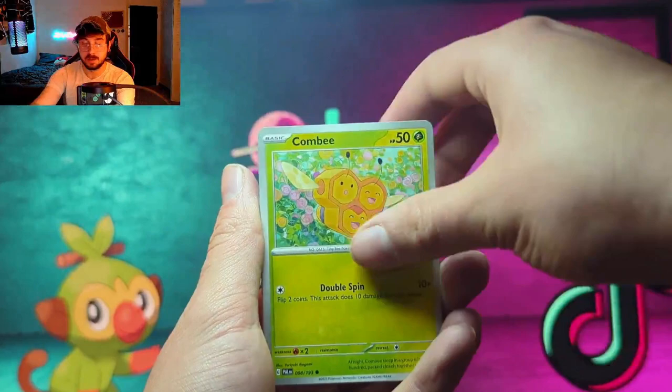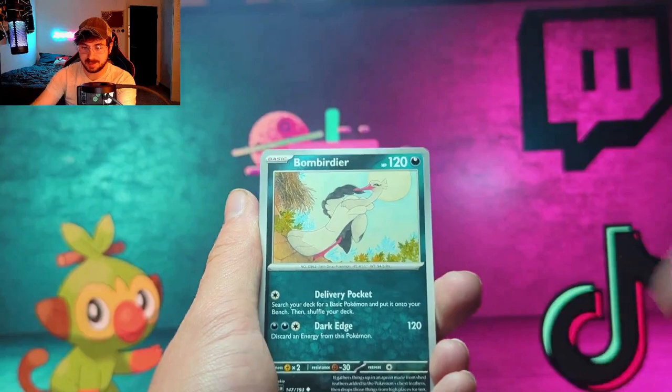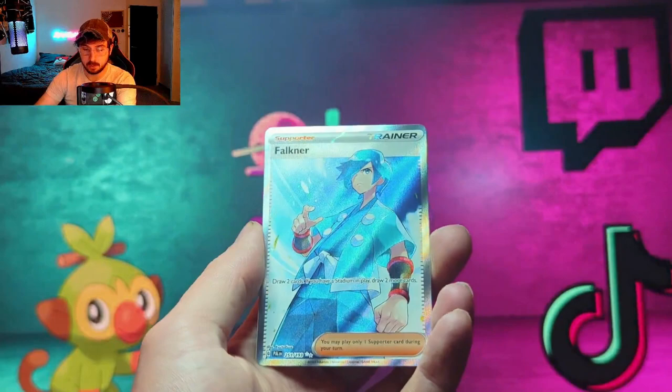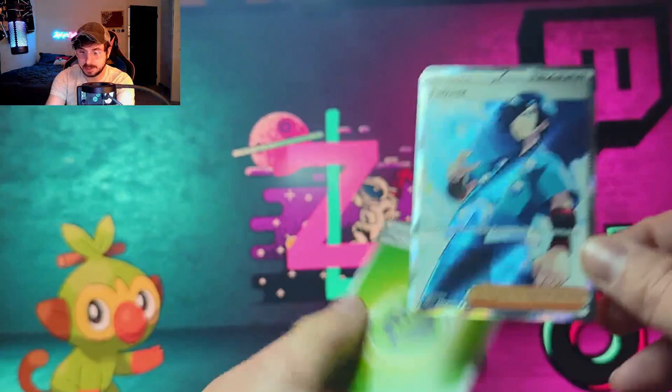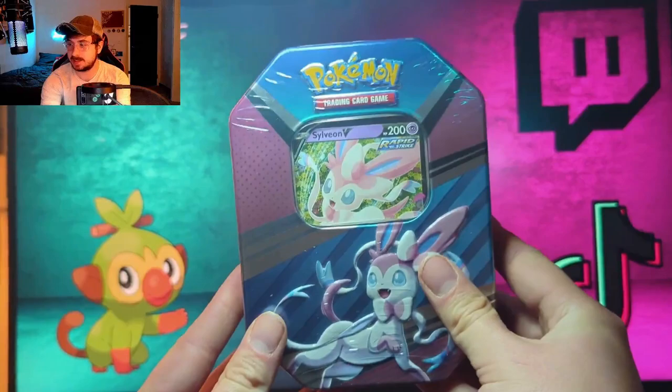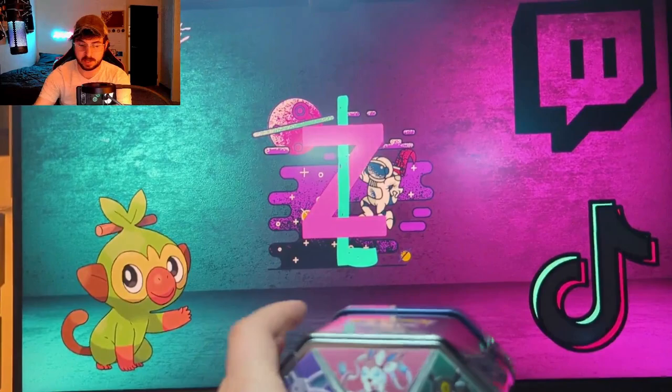We got Noibat, Combee — I think I still need just the Noiverne EX from this set, so if I can get that I'm very happy. We got a reverse Dipplin, a reverse Girafarig, and the rare — oh, we got a Falkner full art! I will take that — that is actually not a bad card right there.